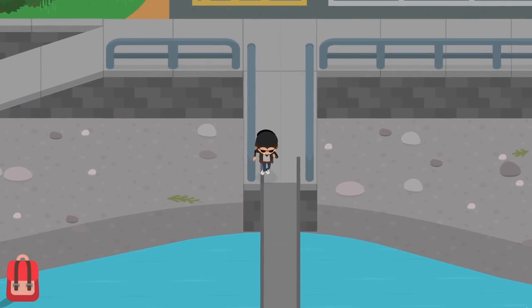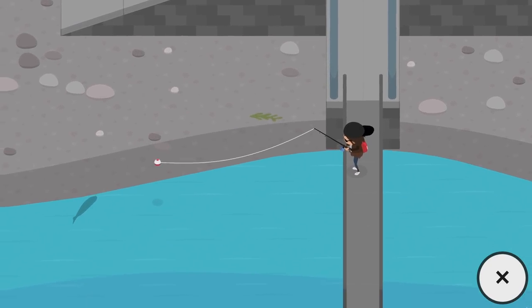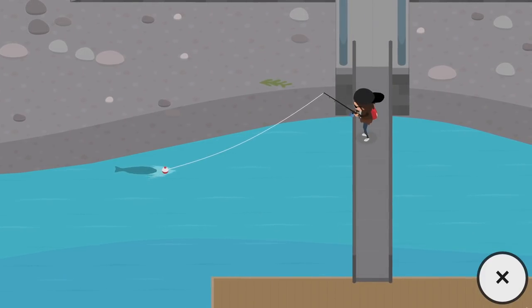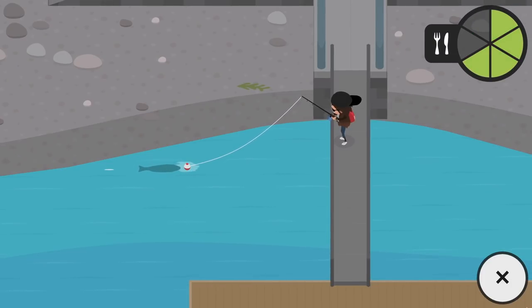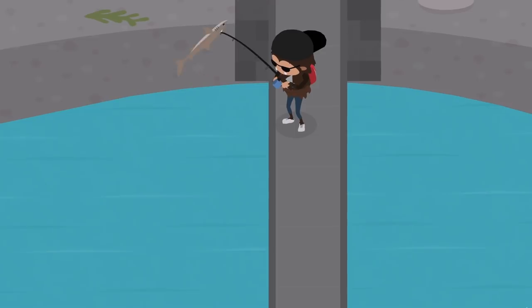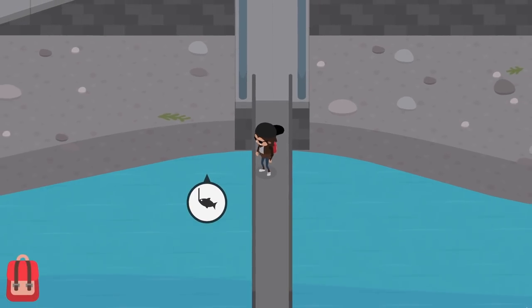Oh look at that — we got a new fish way up there. Can I actually catch that one? I'm pretty sure this is the saltwater fish. Come closer buddy, I don't want to struggle with you. Just nibble on it already. I think it's getting night time so I may need to go back home and restart the day. Oh look at this — a dogfish! Holy crap, this looks like a shark! Are you kidding me? That is awesome. We already got ourselves a new fishy.